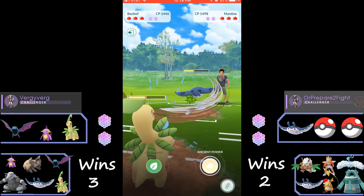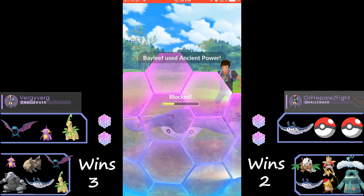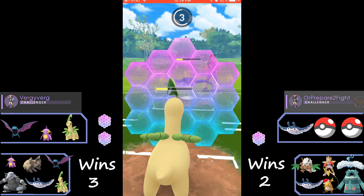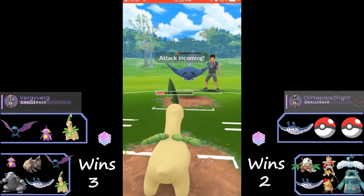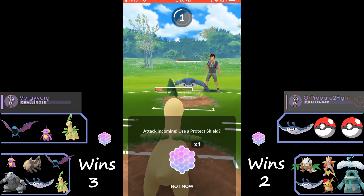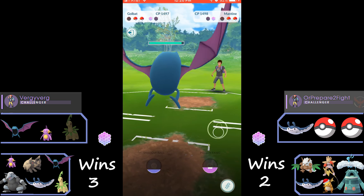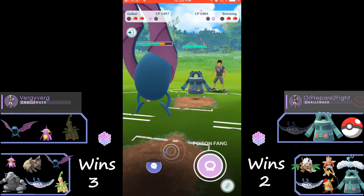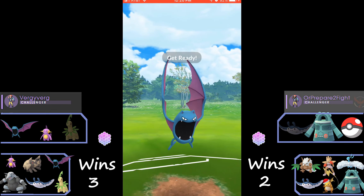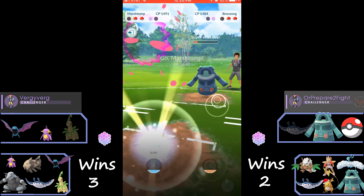Bayleef versus Mantine — this matchup is pretty neutral, slightly favored to Bayleef. We get the shield out because of the rock move which is super effective against flying, but we also need to shield the Mantine's Ice Beam because it would have been super effective. That leads me to believe this Mantine doesn't have Aerial Ace — it would have used Aerial Ace if it had it because it costs less energy than Ice Beam. Bronzong comes in here, and this is when I realize it's also Psychic type, so I can just use Shadow Ball which is super effective.